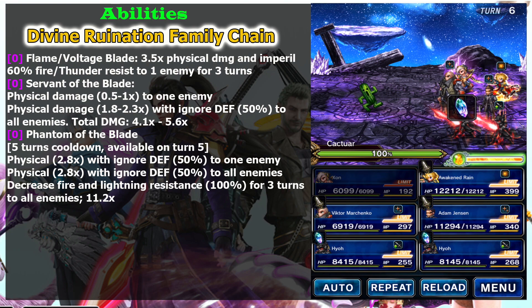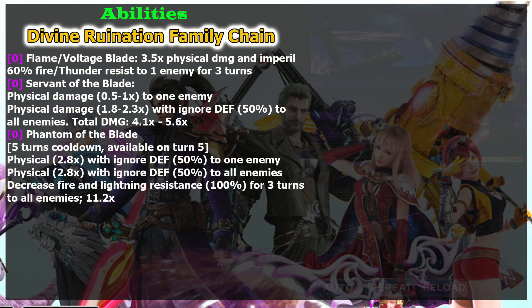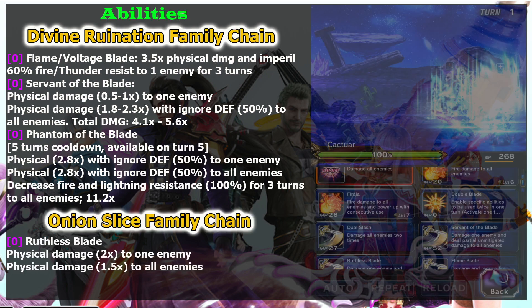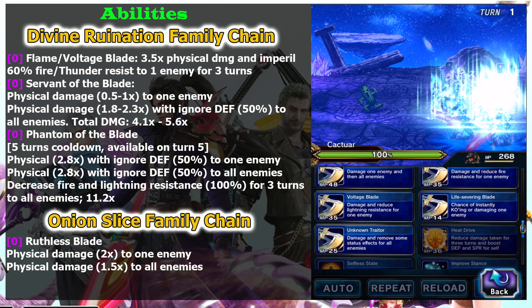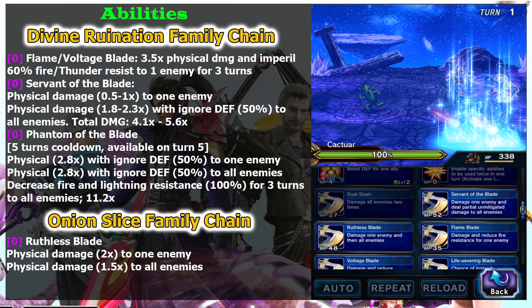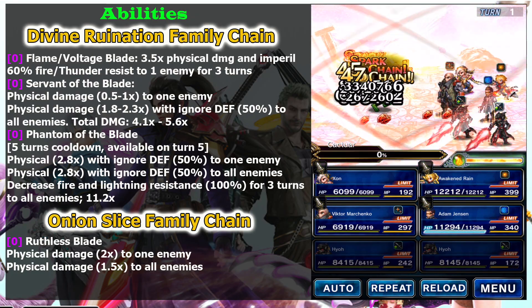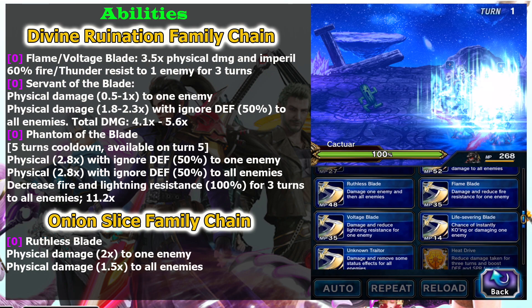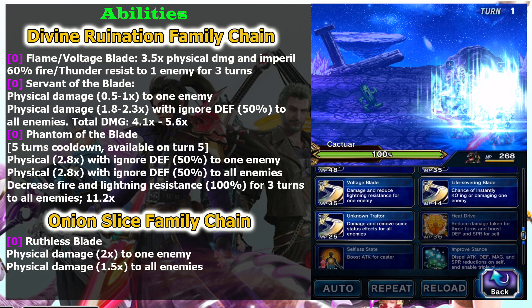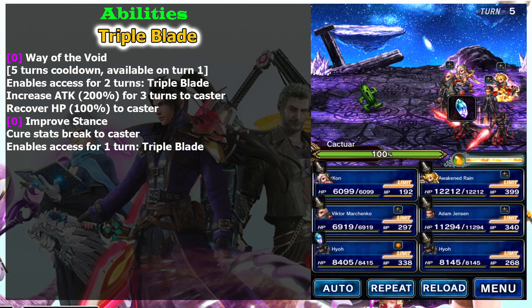Phantom of the Blade's best feature is the fire and lightning imperil at 100%, which doubles your damage. Hyo can also chain with Onion Knight via a skill chainable with Onion Slice, but if you enhance Onion Slice it may fail. I think Onion Slice is really hard to chain anyway, so it's probably better to stick with the Divine Ruination family skill tree as his main strength.